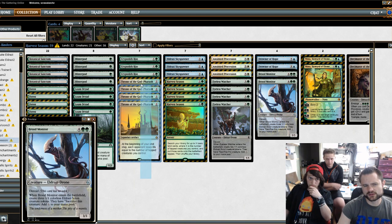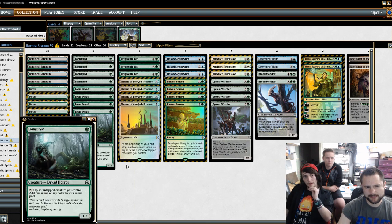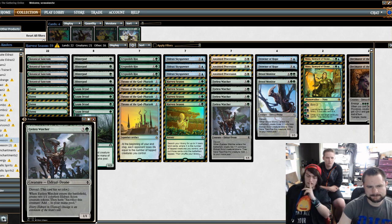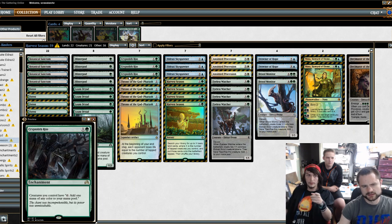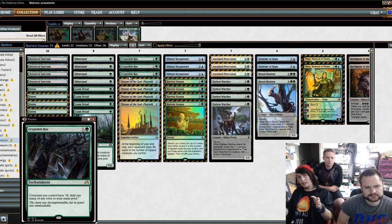How did Throne of the God-Pharaoh work out? It actually worked better than I expected. With Throne of the God-Pharaoh, it worked really well except I just had unlucky runs — whenever I would get stuff to pump with creatures, like Harvest Season and Throne, it was always right after somebody removed all my creatures. So it was just those unlucky draws.